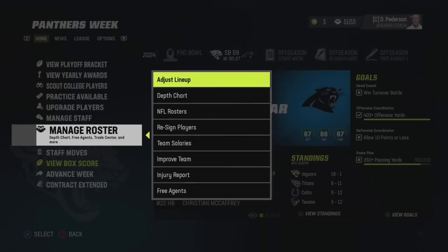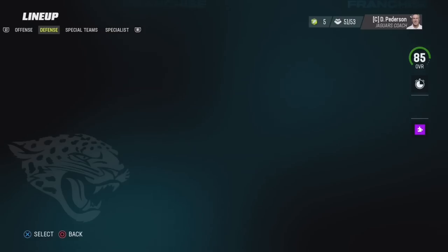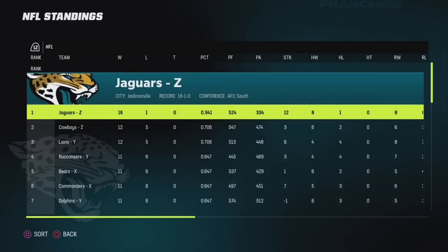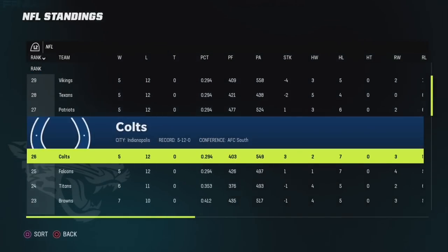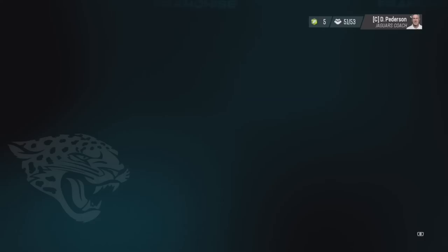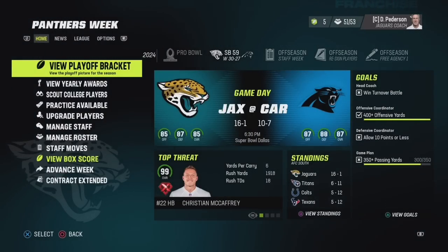Eventually you'll hopefully make and win the Super Bowl while keeping it a realistic-style rebuild — making trades fair for both sides, understanding how the salary cap works, and understanding roster personnel. Once you win a Super Bowl, you have a few different options: stick around with your same team and build a dynasty, stay in your current save file but switch to one of the worst teams for a new challenge, or restart with current rosters and pick a different team.